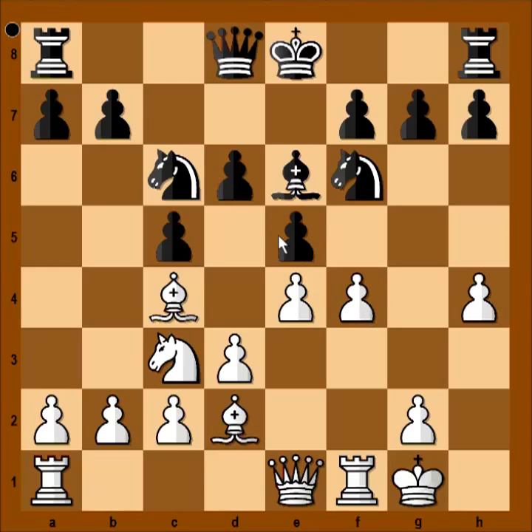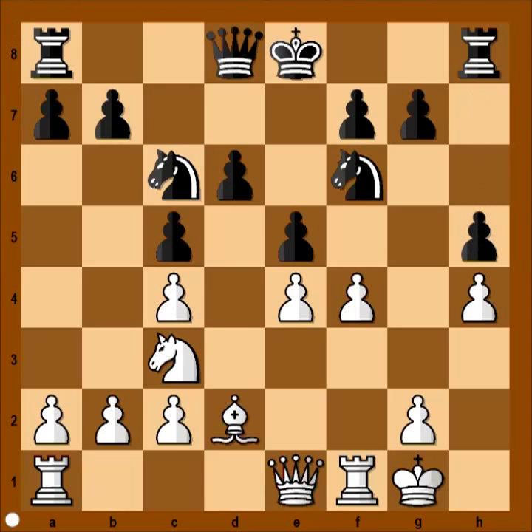f4 was played. The idea is to open the file for the rook. Bishop takes bishop, pawn takes bishop, and now h5. Perhaps castling was a better move — f5 or h6, preventing bishop to g5 later on. h5 is creating an outpost for the knight, but the knight never got in there.